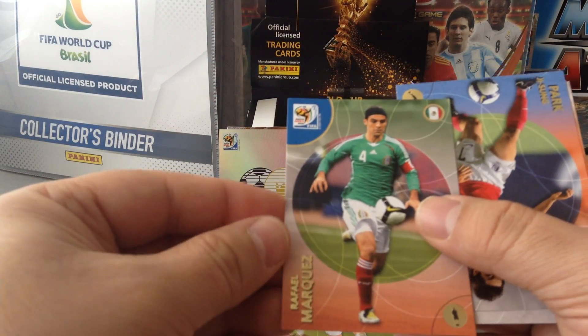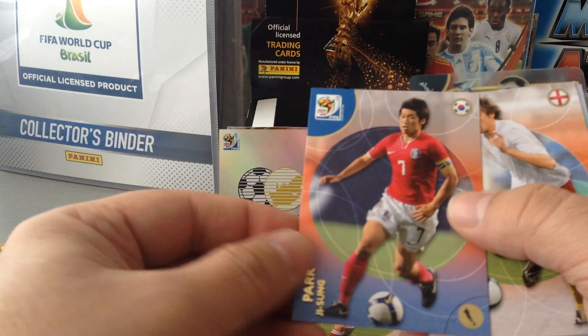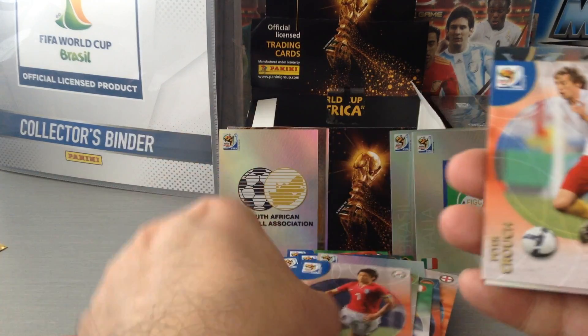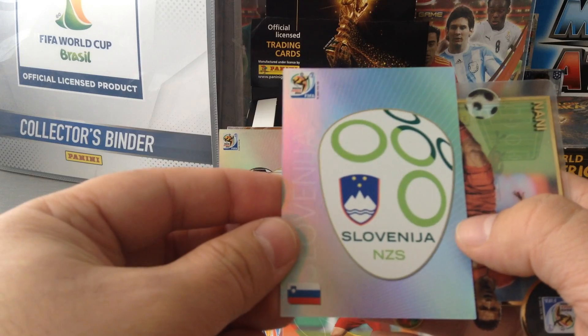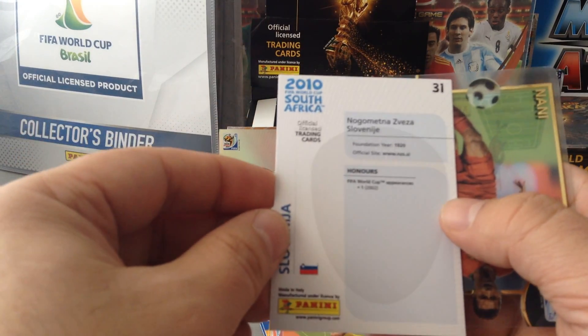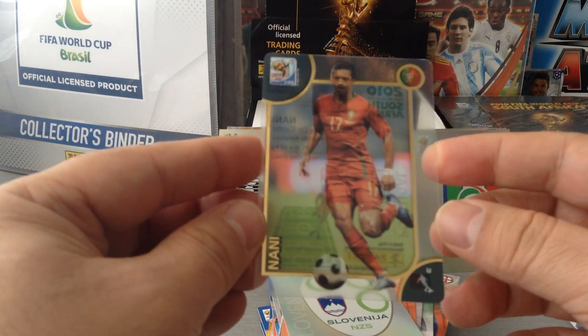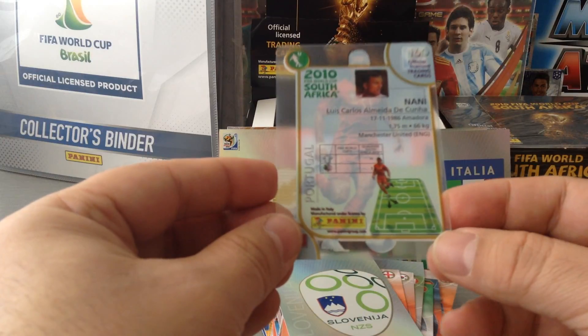Novakovic. Rafael Marquez for Mexico. Park for Korea. Peter Crouch for England. The Slovenia logo. And finally we get the ultra card for Nani, Portugal. Nice one.